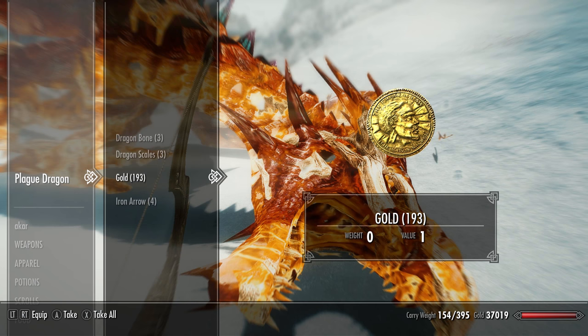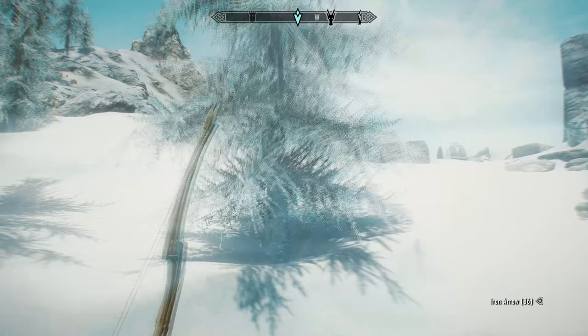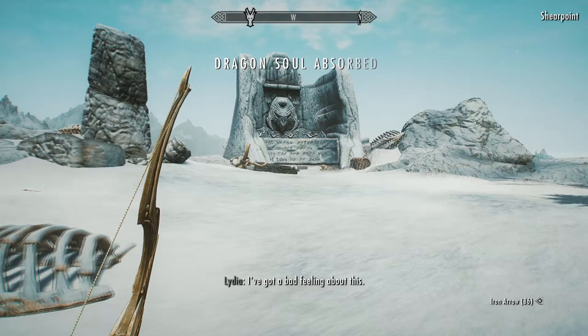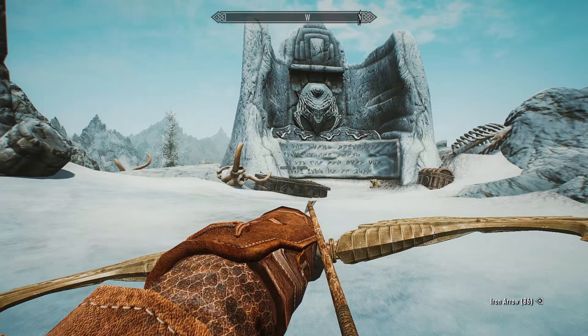Let's search this dragon — he's got some bones, scales, about 200 gold and that's it. Now we've taken care of the dragon, we'll go and take out the Dragon Priest. We should be able to get a sneak attack on him if you are an archer like me. So if you see that tomb right next to the word wall, just sneak up on it with your arrow drawn and as soon as he comes out we'll be able to land at least one sneak attack on him.